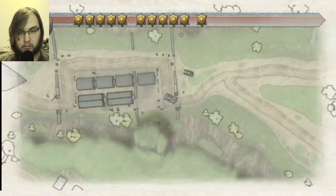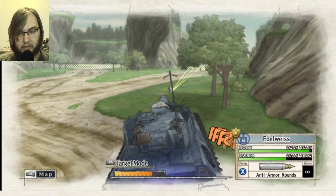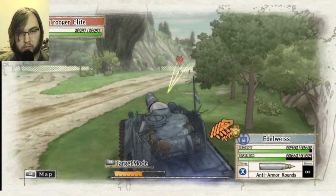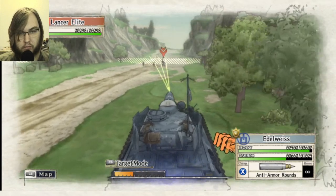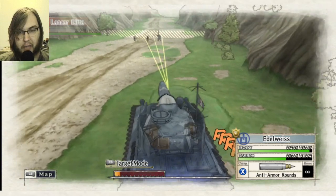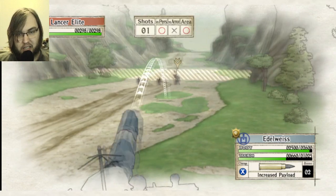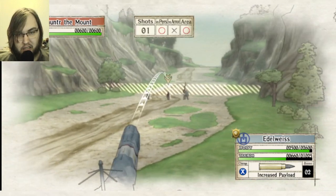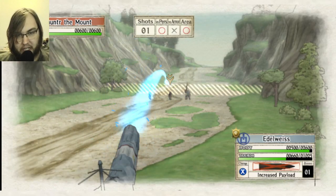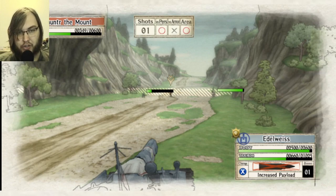Entering combat. Imperial unit sighted — please be careful. Everyone get ready to intercept. Schunter to the mount. You're going down first.